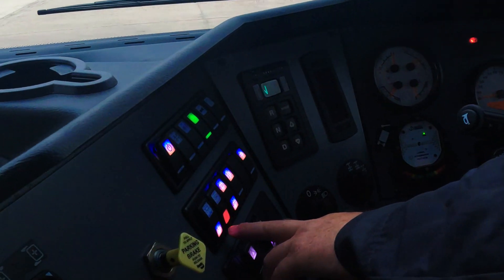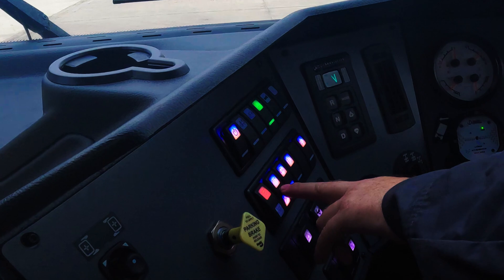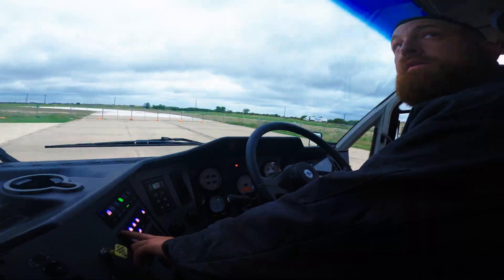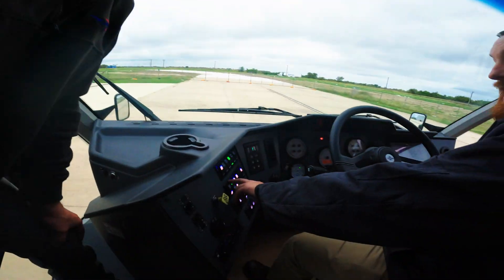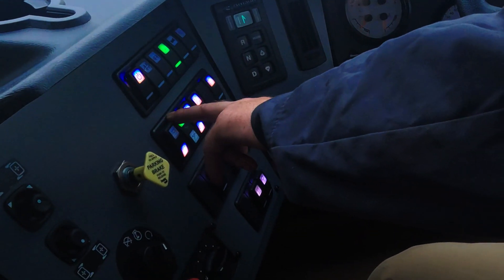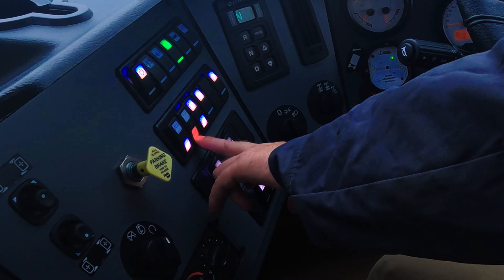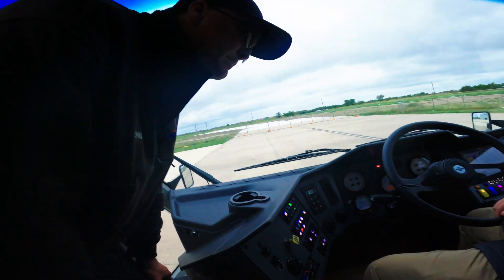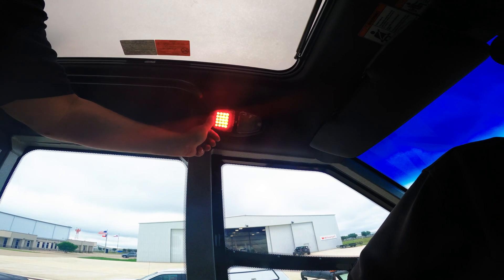On that dome light you have white and red. In the center of this switch, it will turn the lights on whether you have it set to red or white. The top part will have them on all the time — red or white. Down at the bottom it turns them off and they will never come on. Push that red light — they're push buttons, both of them.